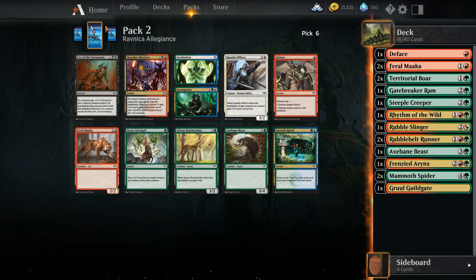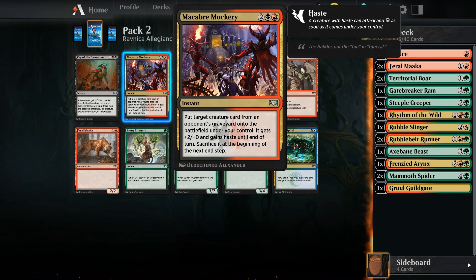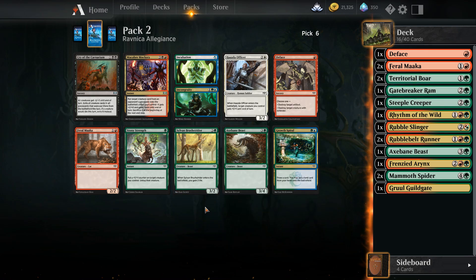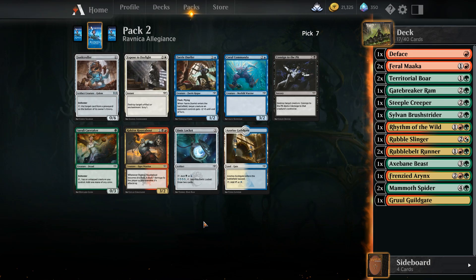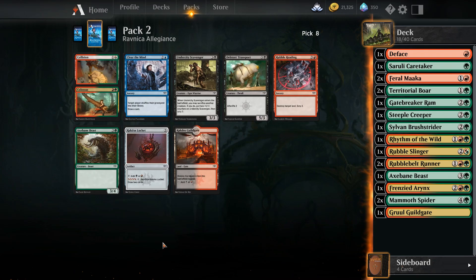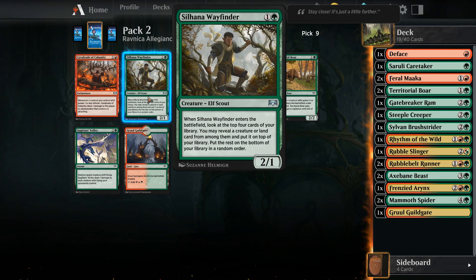This one got its mana taken. What's this? That's not in our colours - it's in our splash colours, actually. Because we have a double blue, we can choose some blues if we so choose. In the spearfield you gain two life - that's actually quite useful, so we'll grab it. We'll grab that. We'll grab the beast. Look at the top four things - you may reveal a creature or land from among them, put it on top of your library, put the rest on the bottom. That could be good ramp, so we'll grab it.